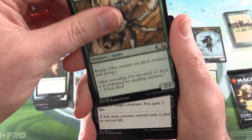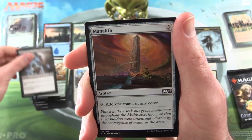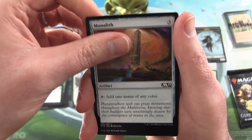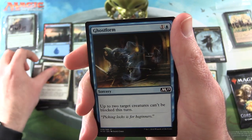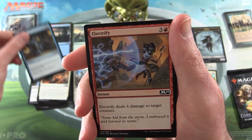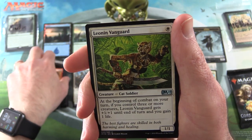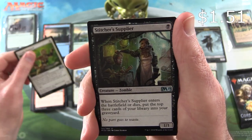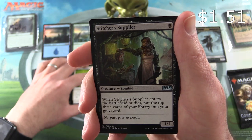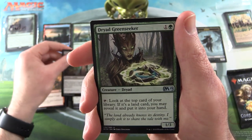Giant Spider, Lich's Caress — however you want to say that — Manolith, Take Vengeance, Ghost Form, Electrify. For the uncommons we have Leonin Vanguard, Stitcher's Supplier, and Dryad Greenseeker.